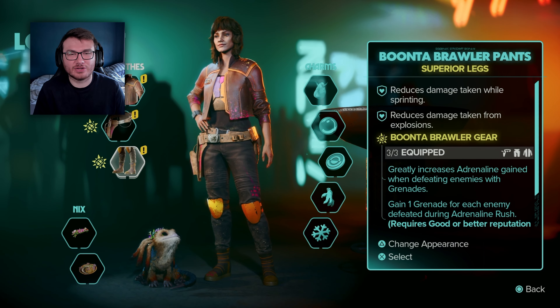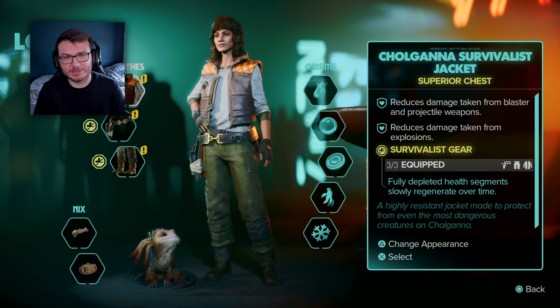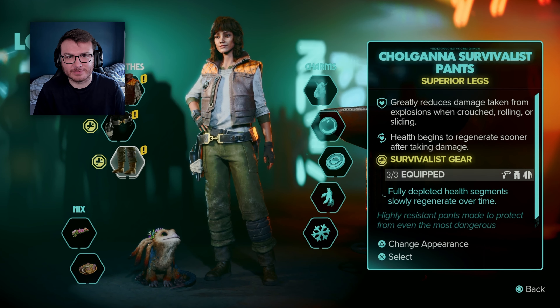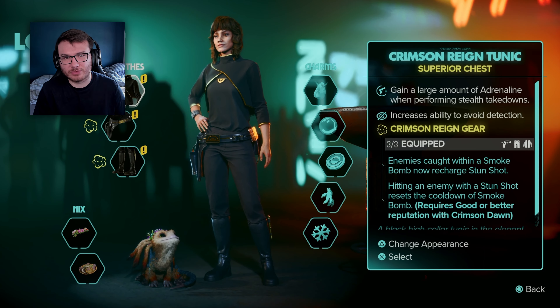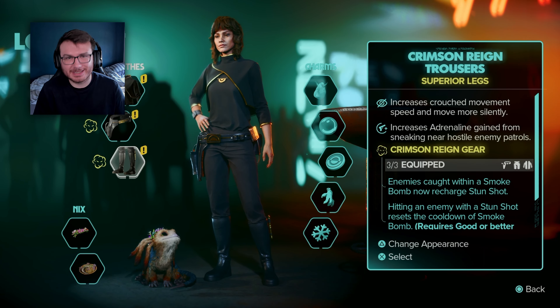There are 26 legs to choose from in Star Wars Outlaws. 14 of the legs are superior, so you have extra bonuses for equipping every item of the set. 12 are standard legs, giving individual bonuses but nothing extra when you equip all three items of the set. Four superior legs are unlocked by achieving the highest possible reputation with each of the crime syndicates. One superior legs is unlocked for completing the main quests, one for completing Jet Kordo's legacy quests, and two standard legs are from the ultimate edition of the game.